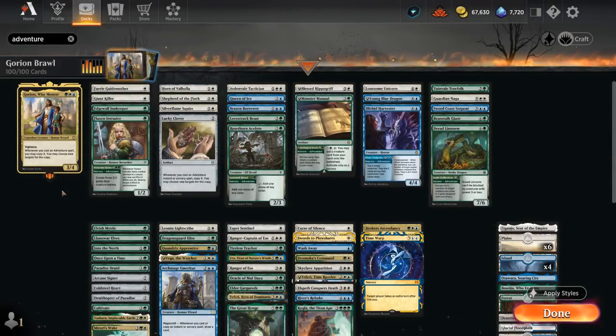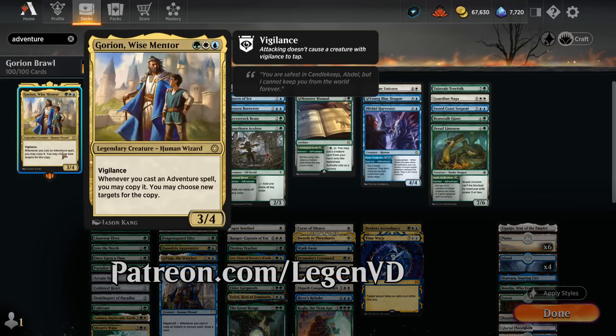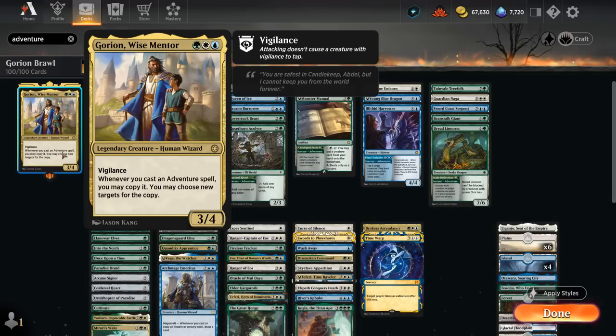Hello and welcome to another Historic Brawl Games video. Today I'm taking a look at a banned adventures deck featuring Gorion, a Wise Mentor as our commander. This was voted on by my supporters on Patreon — a 3-mana 3/4 with Vigilance, saying whenever we cast an adventure spell we may copy it and choose new targets for the copy.